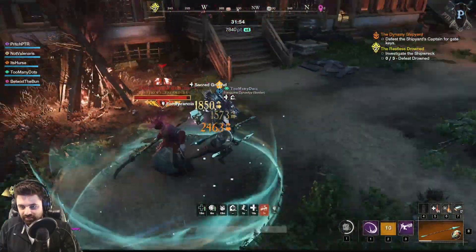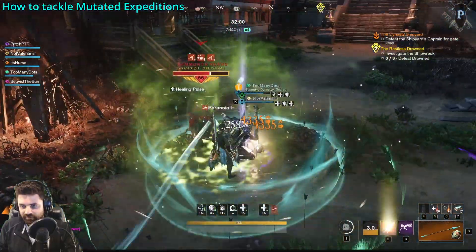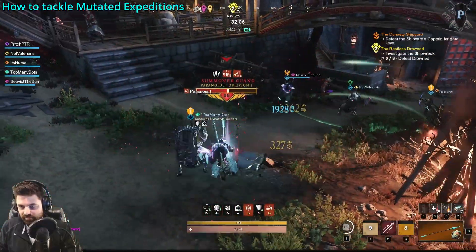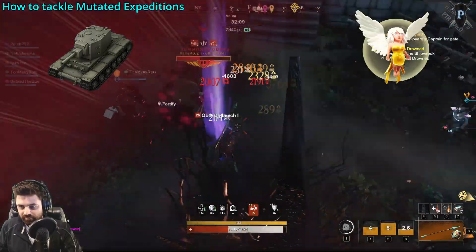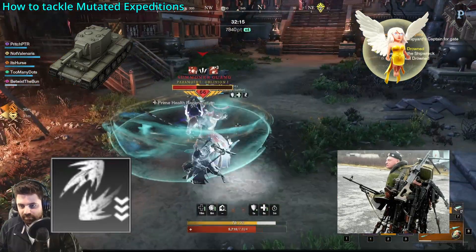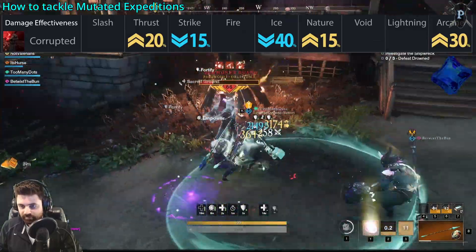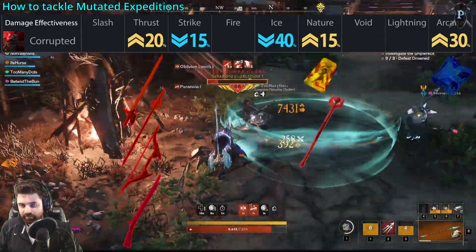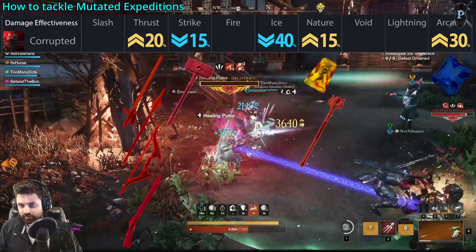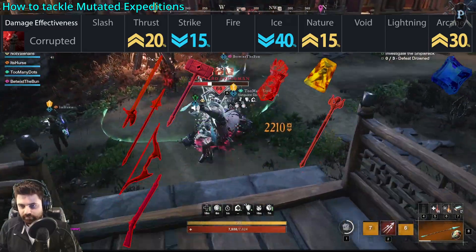Now let's talk about how to tackle mutations. First and foremost we need to think about team comps, damage effectiveness, and roles. There are four roles for an expedition: the tank, the healer, the render, and the DPS. Using Dynasty as an example — in Dynasty you fight Corrupted, who take 30% more damage from Arcane, 20% more from Thrust, and 15% more from Nature. They also take 15% less damage from Strike and 40% less from Ice. In other words, never bring an Ice Gauntlet and don't use the Warhammer for damage. There are a ton of adds and bosses, so you want to constantly CC chain them, and the tank will really benefit from running Warhammer on the offhand.